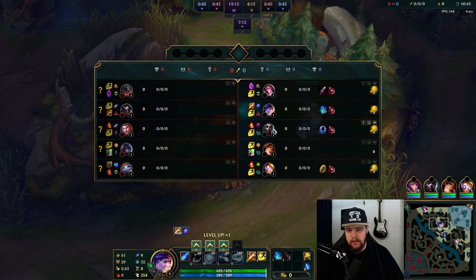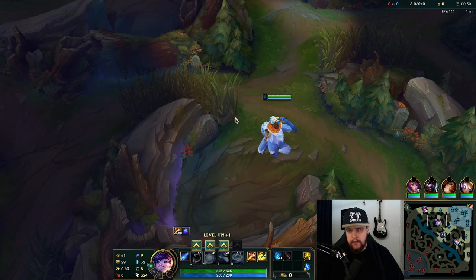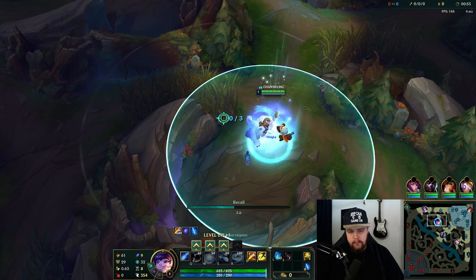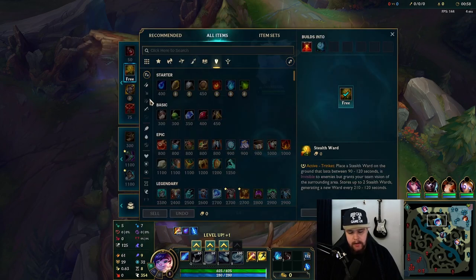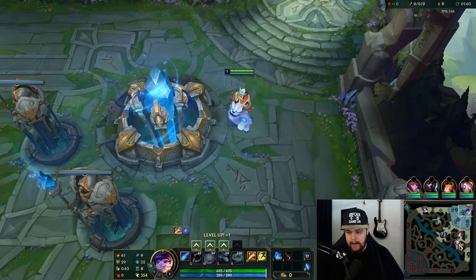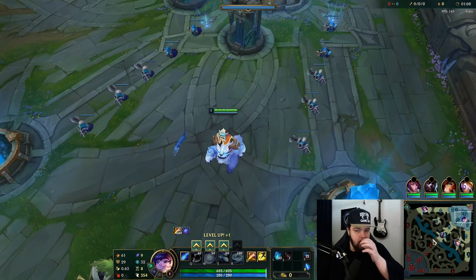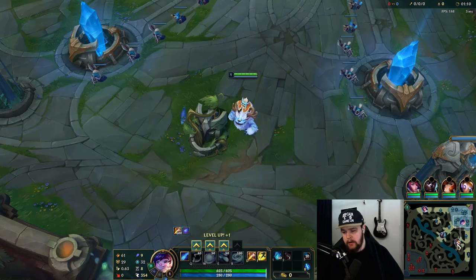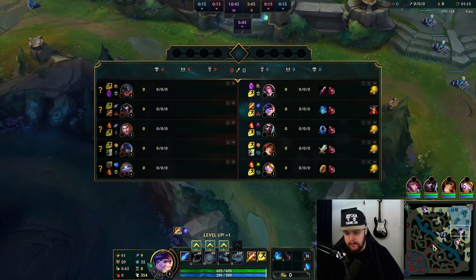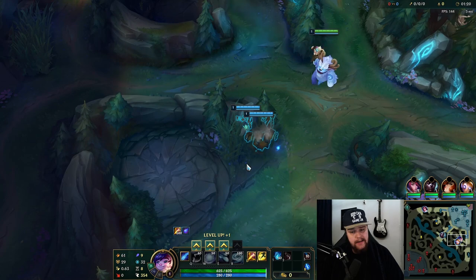I don't think Blue Kayne can really do much against me throughout this game. I will be going for a tanky build on Nunu since this is a beginner's guide - I think that is the better build for newer players. There is a very popular style of AP Nunu going around as well, but it's a lot more difficult to play. The tank build is very strong and very consistent.